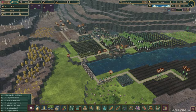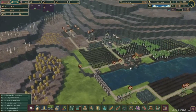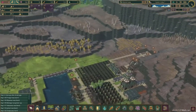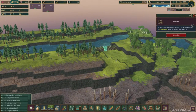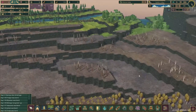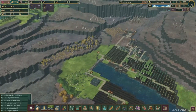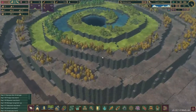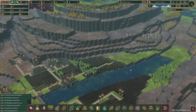Hello everyone and welcome back to Timberborn Season 1. Last episode we established the colony and we got a dam, made it through the first dry season. On this episode we're going to try and venture up to this natural dam, try and break through that, get some water coming down. That way we can have two sources of water, since the water from this water source has not even arrived after part of the day down here.